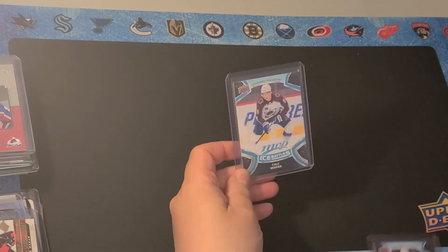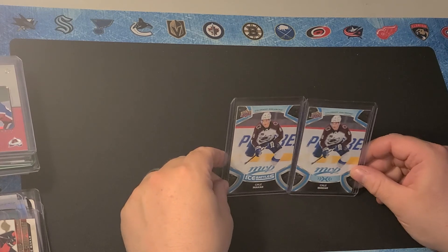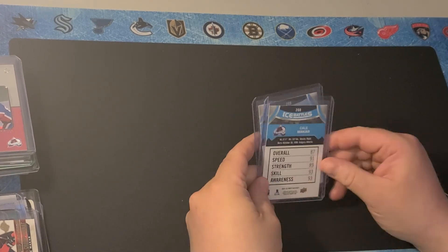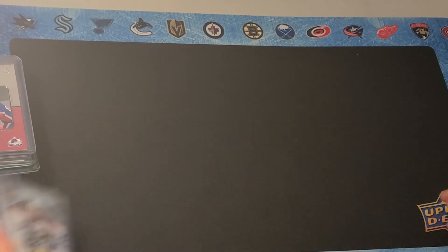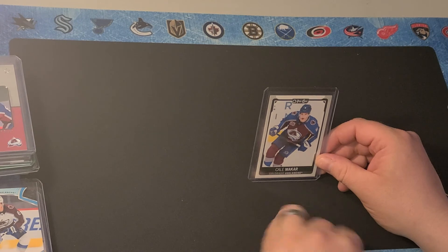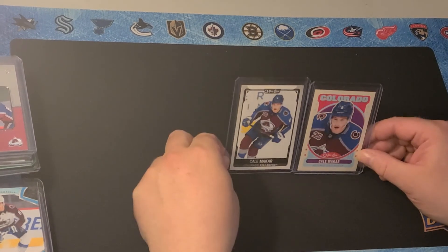Here is his base card and his Ice Battle card from MVP. As I mentioned in previous videos, the light blue signifies short print — anything over 200 is usually short print. This is his base card out of Wokichi, and this is the retro version of that same card.